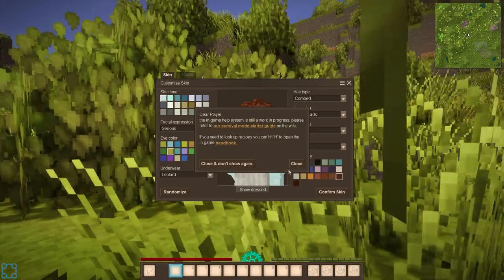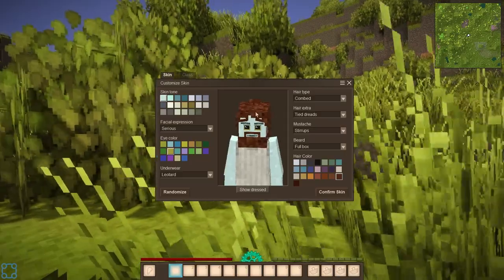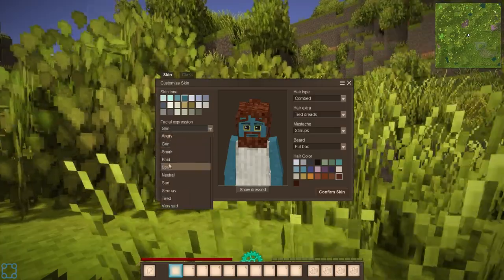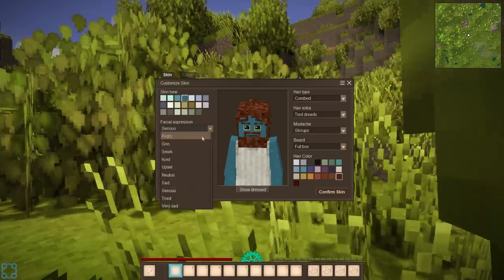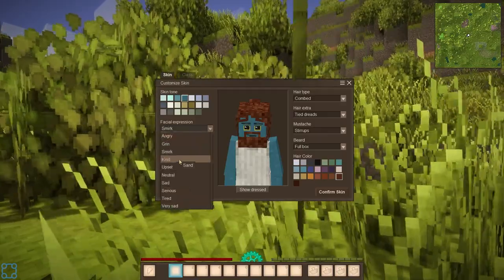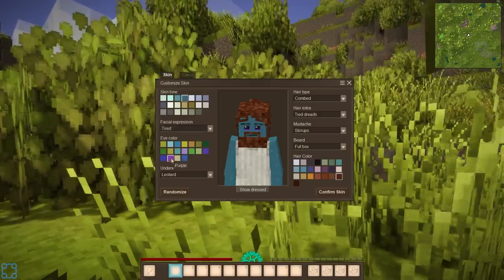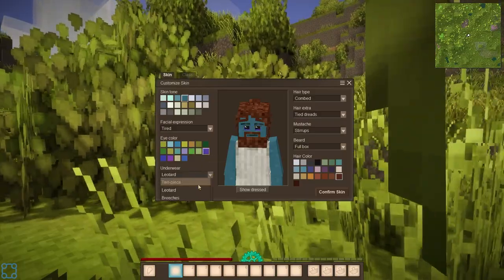Dear player, the in-game help system is a work in progress. H for handbook, and there's also a wiki. What is my facial expression? Very sad. Upset. Neutral. Serious. Angry. Smurf. I'm tired — daylight savings time has been hard on me. I look very strange.